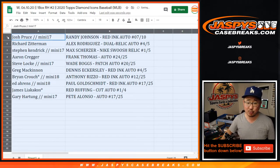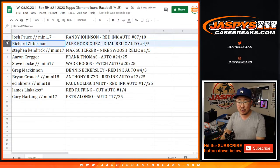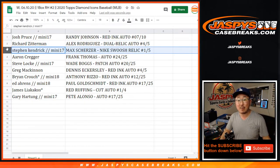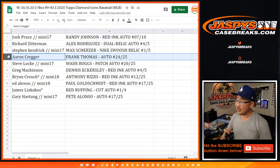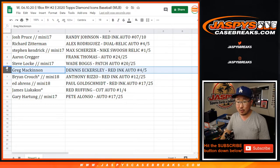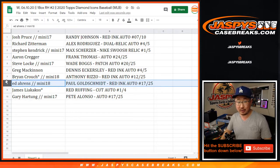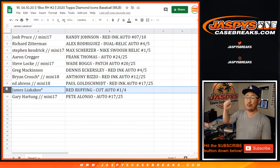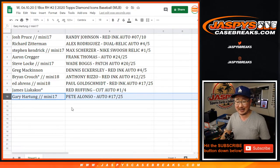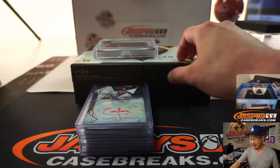Alright, pretty solid break. Josh Pruce won a spot — got the Randy Johnson red ink auto. Richard with the Alex Rodriguez Mariners relic, Yankees relic, and autograph, four out of five. All aboard the Big Hit Express! Stephen Kaye, you got the Max Scherzer Nike swoosh relic, one out of five — he won that spot too. Aaron with the Frank Thomas 24 out of 25. Steve Locke, Wade Boggs 20 out of 25. Greg with the Dennis Eckersley red ink auto four out of five. Brian Crouch with the Anthony Rizzo red ink auto. Ed, you got the Paul Goldschmidt red ink auto out of 25. James with the Red Ruffing cut auto, one out of four. All aboard! Gary Hartum, the Pete Alonso autograph, 17 out of 25.